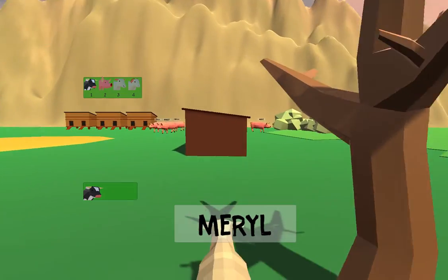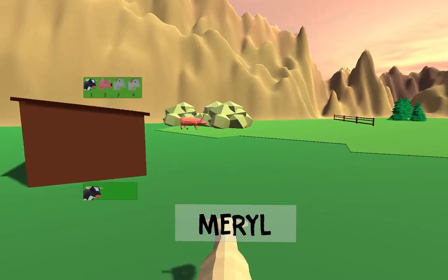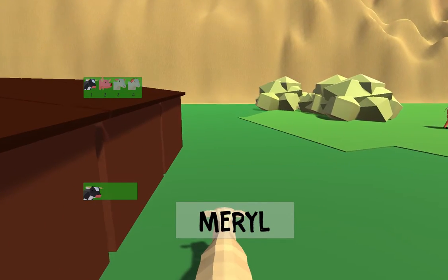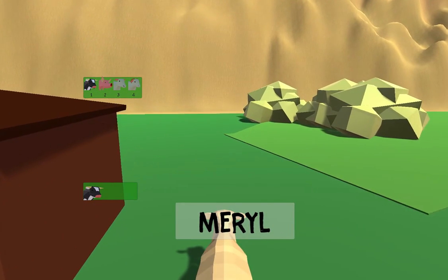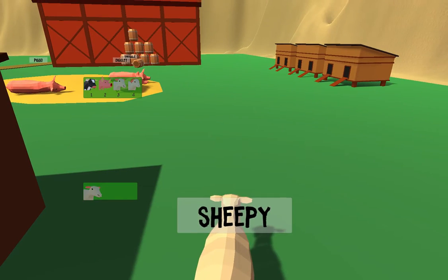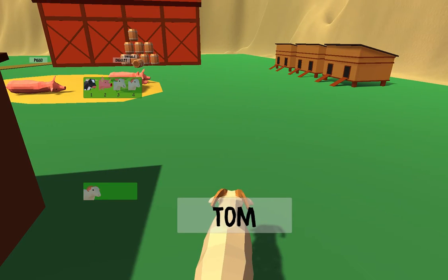I'm Meryl. You can see that the interface changed a bit. On the left-hand side, over the top, you have a view of what the animals can become. So if I press 1, I'm gonna become a cow; if I press 2, a pig; a sheep; or a ram, and I can change the one I'm gonna become. Let's say I want to become April, the sheep, when I press 4.